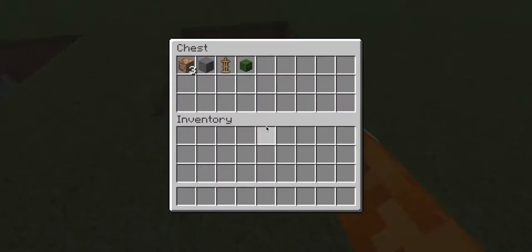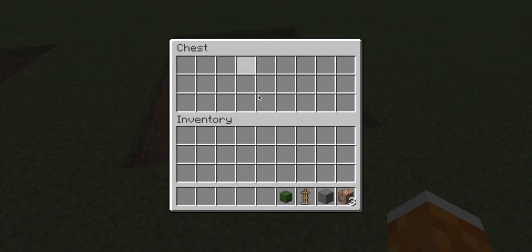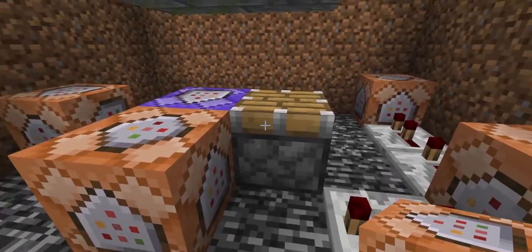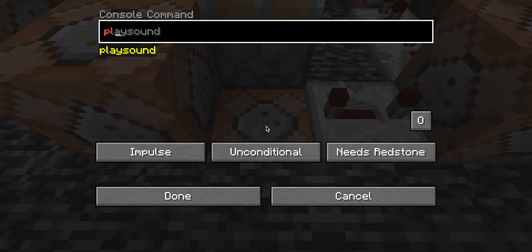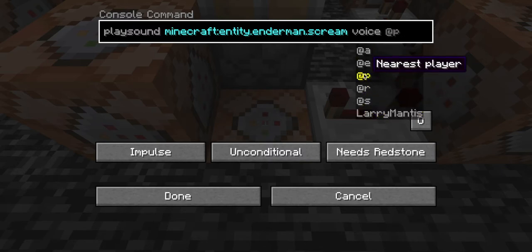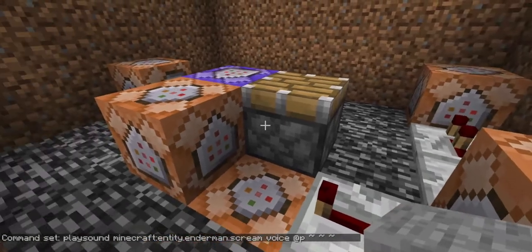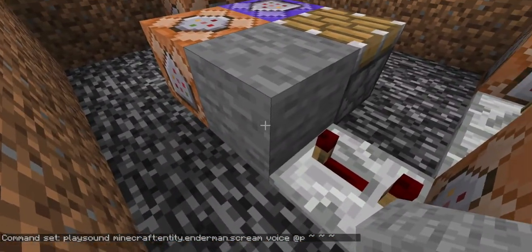This is the final part. We're going to need three command blocks, a temporary block (I'll use stone), an armor stand, and a zombie head — you can use whatever head you want. Break the one block next to the piston. This block will not be affected by the redstone being set there. Copy the first command from the description: playsound entity.enderman.scream voice @p tilde tilde tilde. Place the sound command block and click done. Use the stone as a temporary block — click it on the piston so you don't accidentally open the command block.